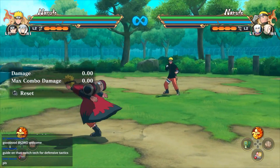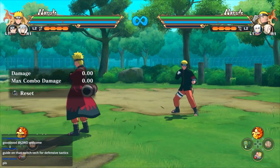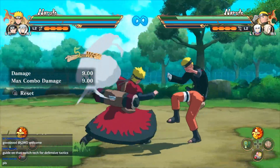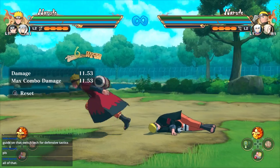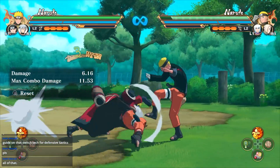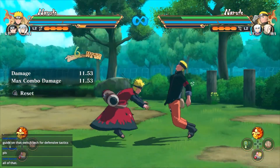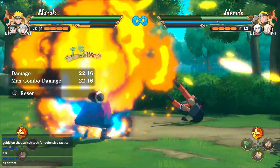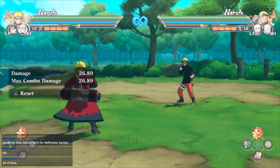Today I'm going to show you guys the difference between crumbles and infinites. Crumble effects — which if you guys checked my previous guide — is basically the state where you can continue combos after somebody has this animation, and you can pick them up, throw items, do jutsu's — you can do a whole lot.